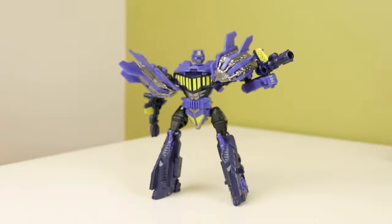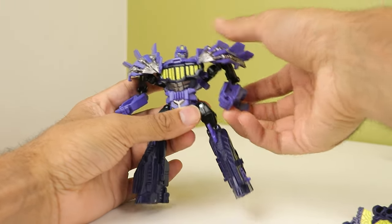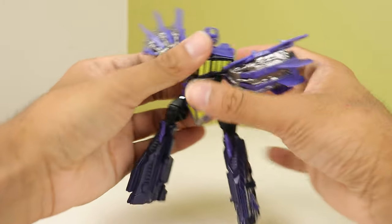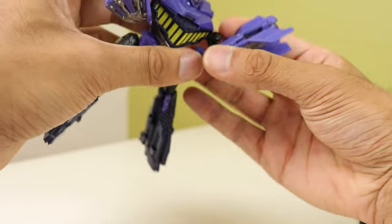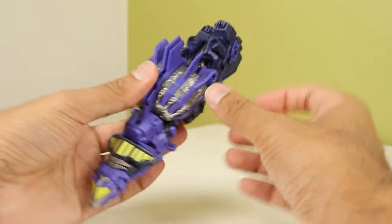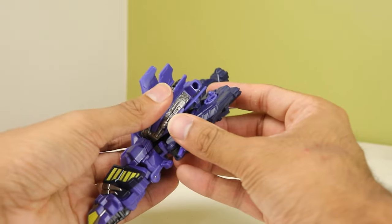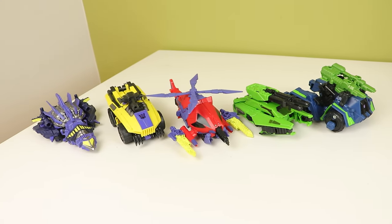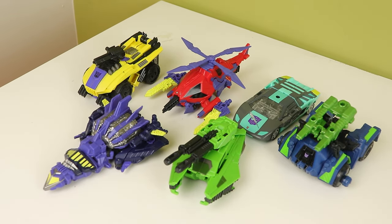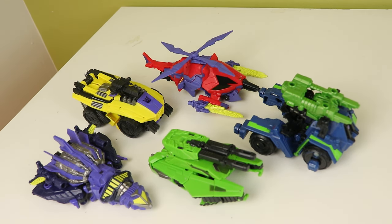Let's do Blastoff — my favorite deluxe of this set. Get the guns out of his hands. His transformation is really fun: you collapse the arms up into the torso, unpeg them, they swing back around, peg it together, peg it into the body, then bring the legs up and they accordion in and click into place. Alt modes are where these shine — they look awesome. Inaccurate colors aside, I think visually this is a nice looking team, though Blastoff and Onslaught lack some of the same vibrance as the rest. I love the alt modes, they just work so well.